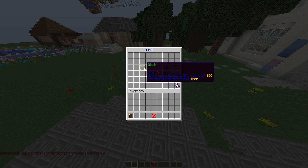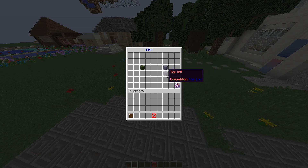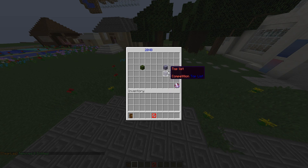It costs five to play, and rewards start at scores of over 250 and 1000. There's also a competition mode where there's actually a leaderboard. The only difference besides the leaderboard is that it costs more to play, but you also yield greater rewards depending on what score you get.